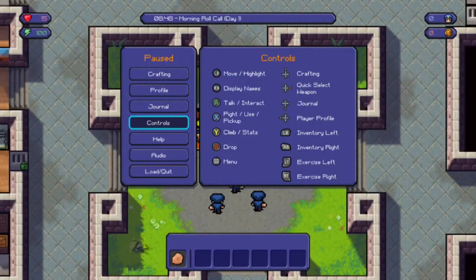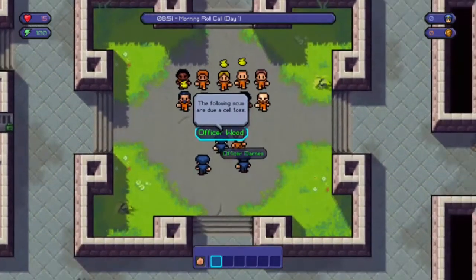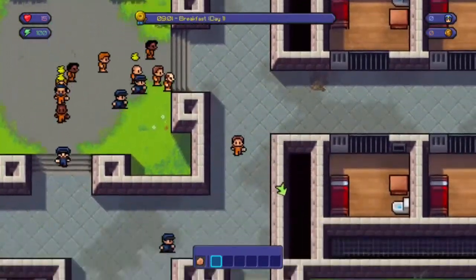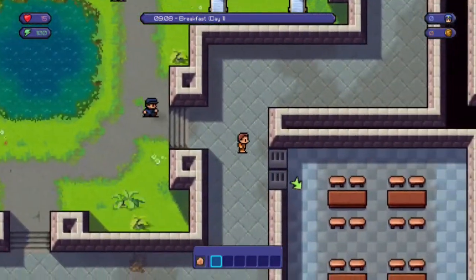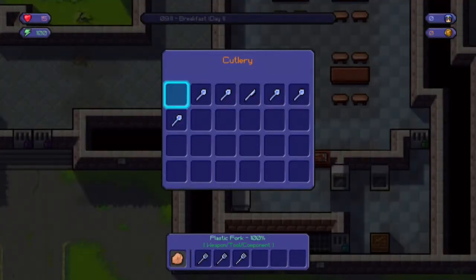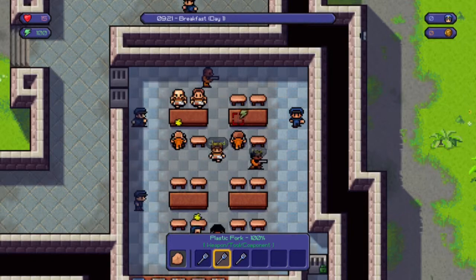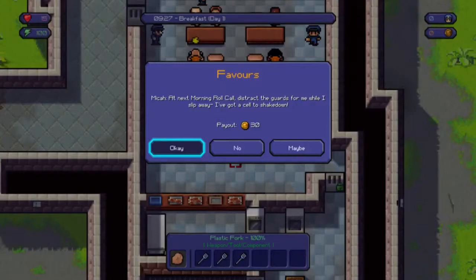Basically you collect items, put them together, and make a master plan to break out of prison. I'm doing Center Perks, which is the first and easiest prison, but I have yet to break out of it so it's not easy. First thing we're going to do is go to breakfast — I need some forks so I can cut through walls and fences, and eat some food to get my energy back.